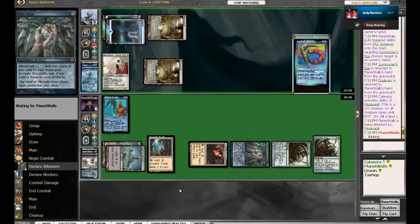This is actually a pretty tight match. I was almost sure it was over when Planet Walls got down the Elesh Norn. There was only one card that could have got Calavera out of that, and that was his one Gilded Drake main deck. Does he just have one main? Sometimes he runs two — I believe in this tournament he's running one main and one on the sideboard. It's certainly a good card — not a piece of tech you see too often in Merfolk, or any deck for that matter.